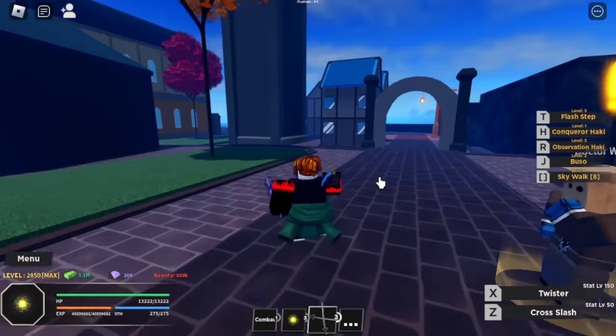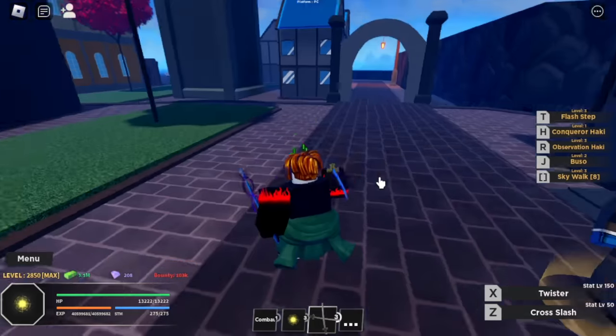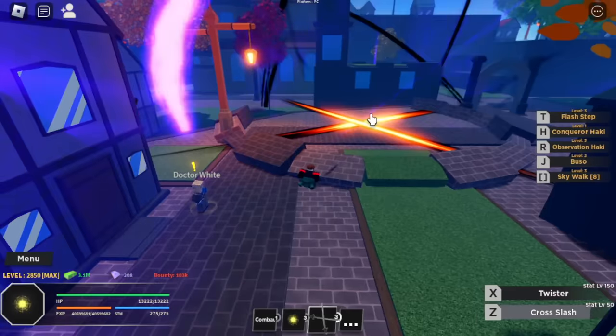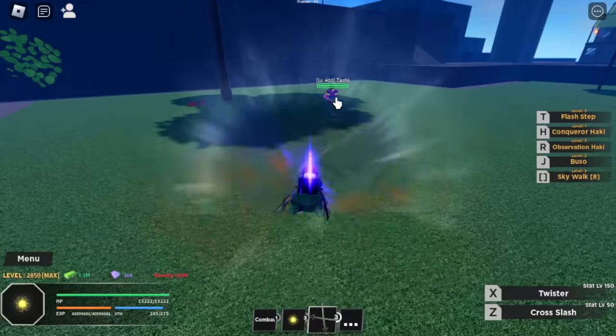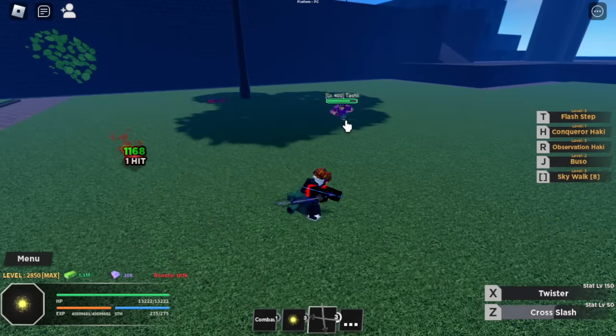Let's showcase it — we have two skills: Cross Slash and Twister. I think this is the one used by Odin Sama. Cross Slash, there you go, and the Twister. Let's try it on a mob.